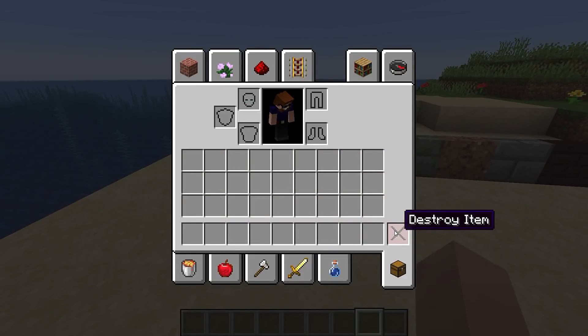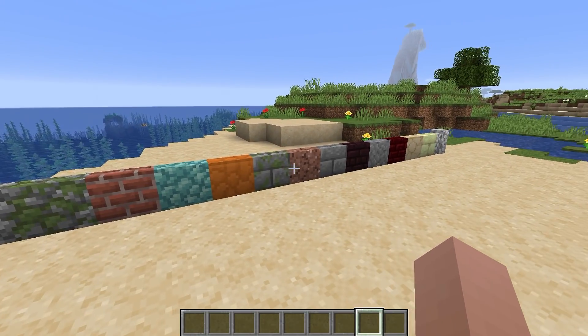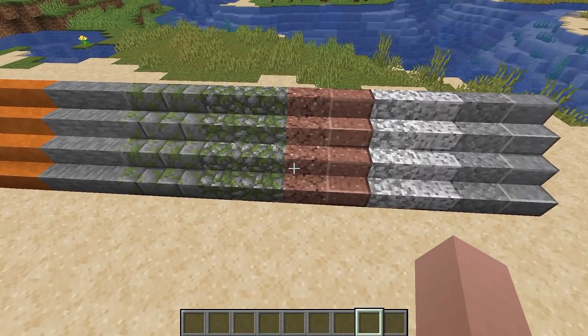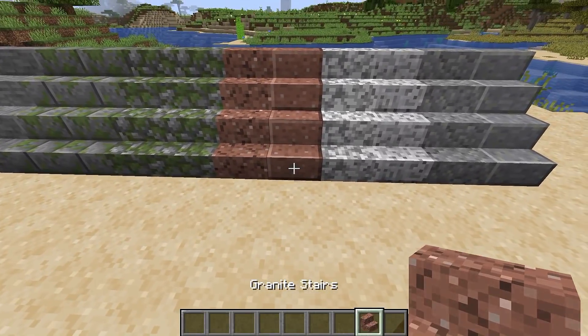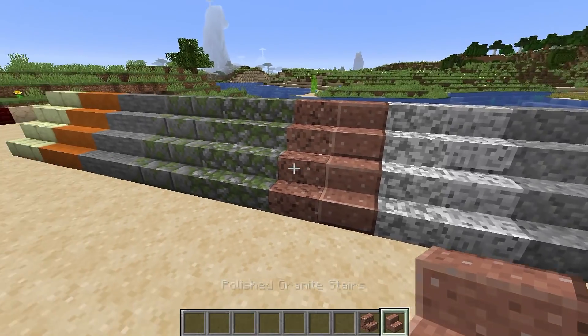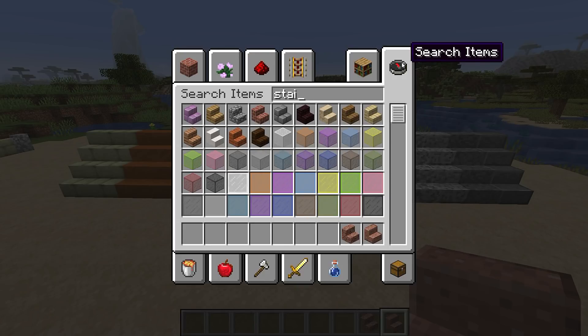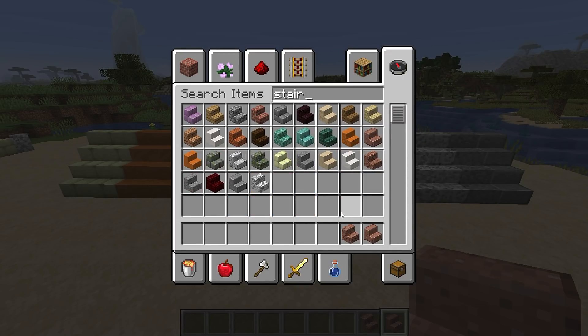Along with brand new walls, they've also added a lot of new stair types too. We've got granite, polished — just look at all those stair types now. Flaming brilliant. It's going to help blend things together a lot better.